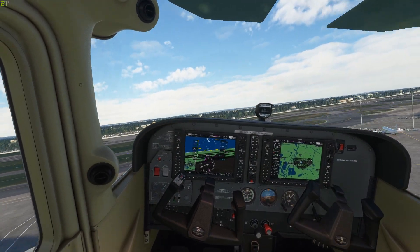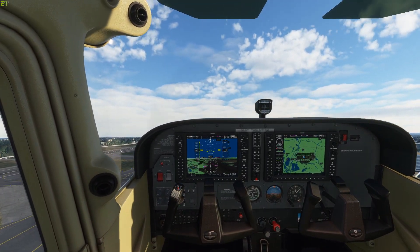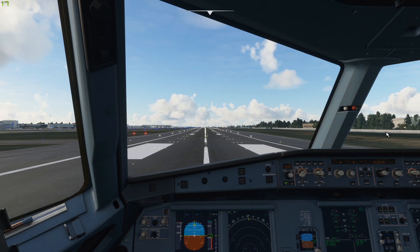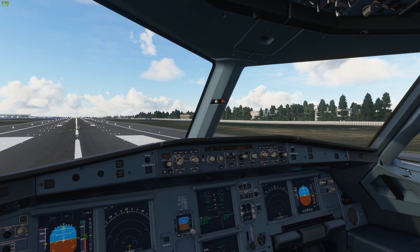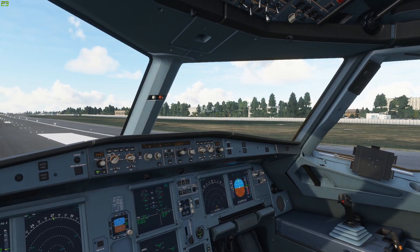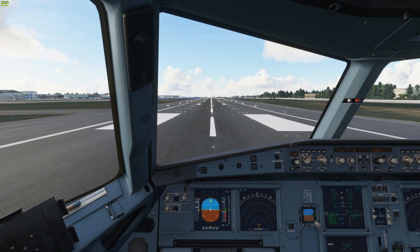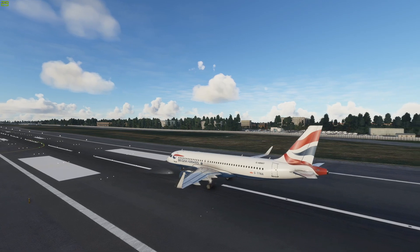Let's go now to the Airbus A320. This is on fly-by-wire version 0.3 of the aircraft, and I believe we are at Heathrow. Here we are at Heathrow Airport in the Airbus A320. On the ground in the cockpit, we're sitting around 20 frames-ish, 22 — somewhere around there. We jumped to 29 randomly, apparently. Let's see what happens when we go to external camera. There it is — 30 frames on external camera.